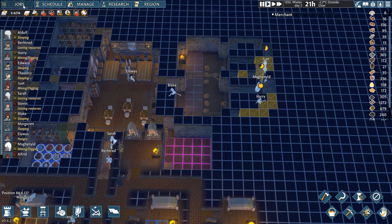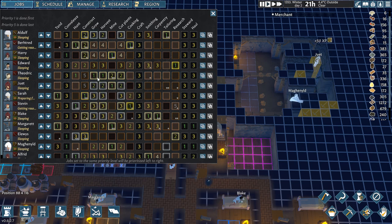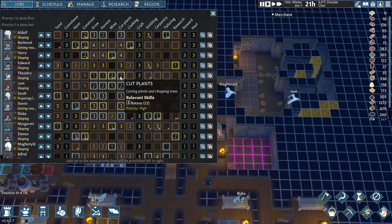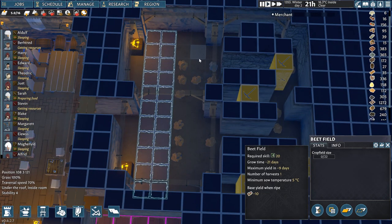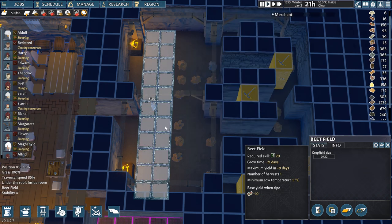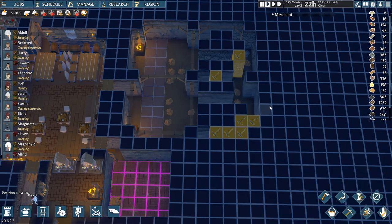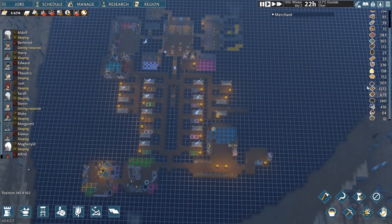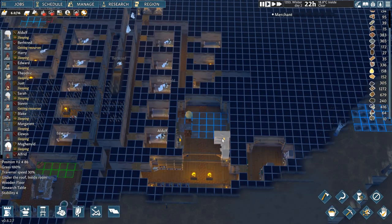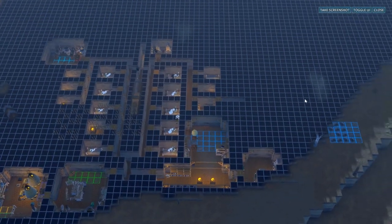Even with the greenhouse at the right temperature, settlers will not sow new fields during winter — the underground greenhouse helps maintain warmth to extend the growing season but cannot override the winter restriction on sowing. The merchant is approaching and I have items to trade, potentially including some of my 49 research textbooks since I have two researchers producing more. Thanks for watching and see you in the next episode.